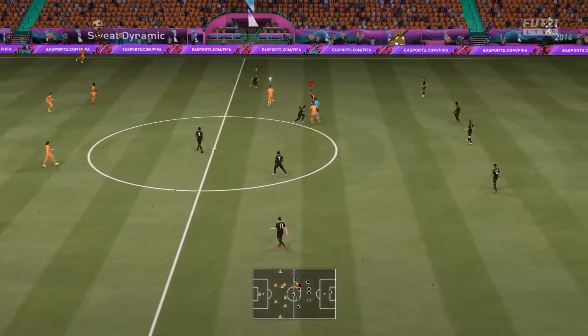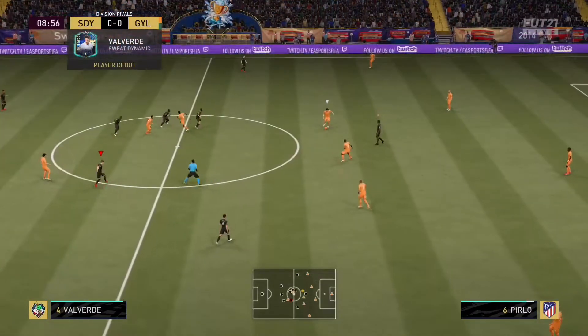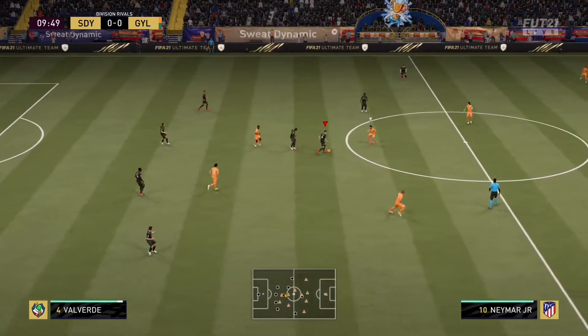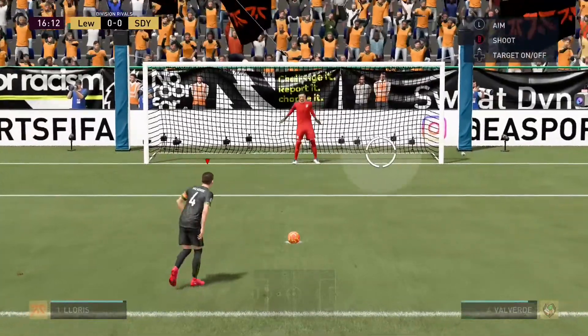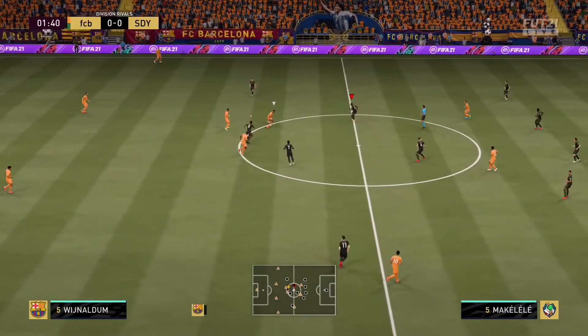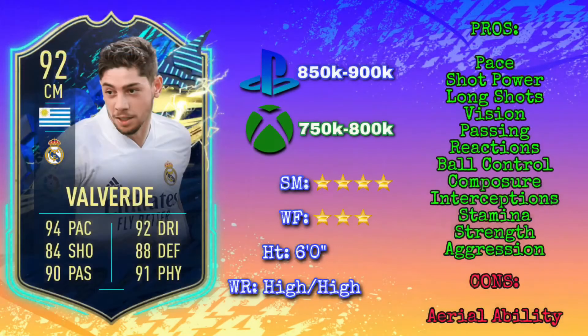Defensively, you could use him as a CDM, but I don't think that's his best position — box-to-box CM is definitely where he excels. He has really good defensive stats. The interceptions and ability to read the play and pick out passes were his best defensive attributes. He's got 92 interceptions, 90 defensive awareness, and is a very strong, aggressive tackler with 90 stand tackle and 86 slide tackle. With 92 aggression and 90 strength, he'll bully opposing midfielders off the ball. His 98 stamina with high work rates is really important — he will last the full game.